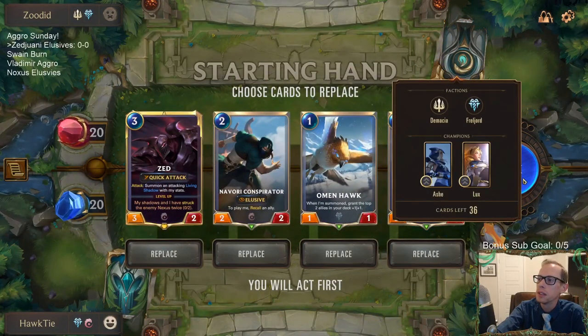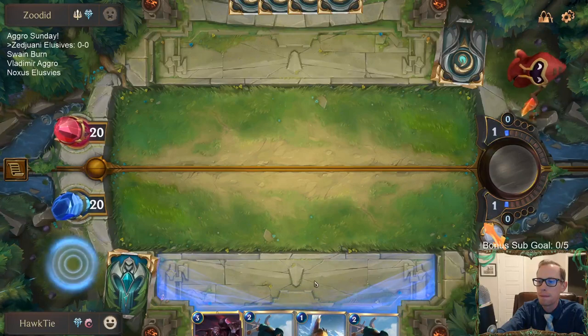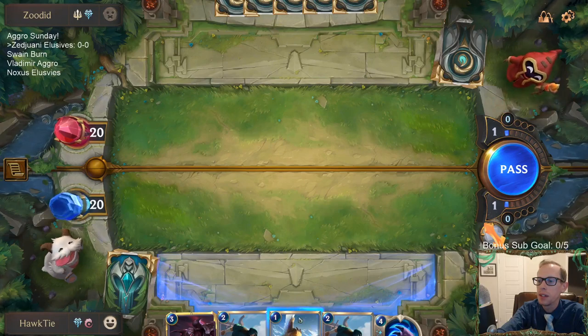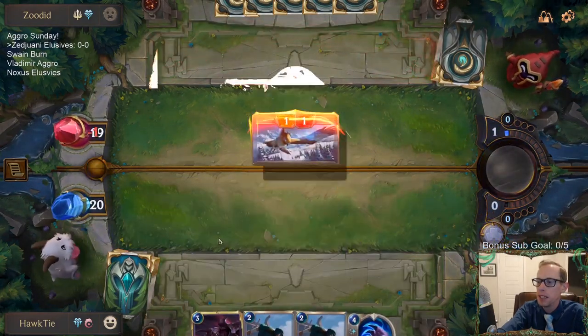This hand looks pretty decent. I would like to keep. Please don't kill my Omenhawk - this Omenhawk is very important. Without Omenhawk, Conspirator is not nearly as good. We're going back to the beginning board, beginning pet - don't use them too often. But this deck is kind of like a 'going back to the beginning' kind of thing.